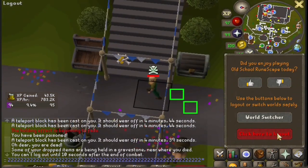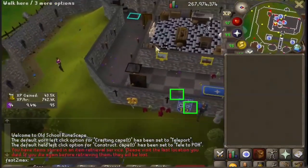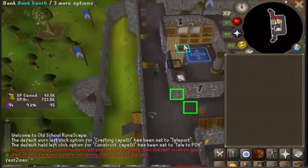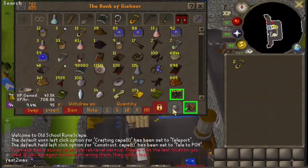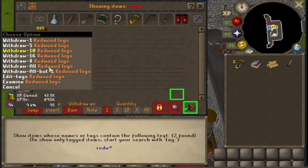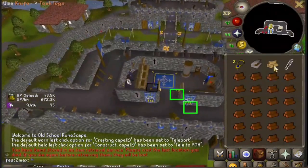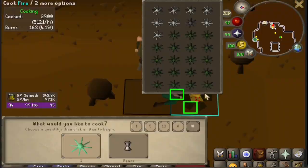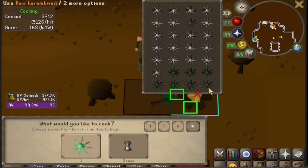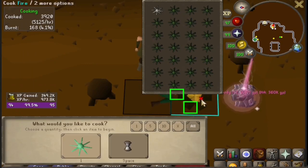And oh my god guys, I cannot believe how close I was to losing bank. I know my clicks there were a legitimate disaster, but I think it was genuine shock, panic, and confusion — because like I said, I had no idea it was possible to attack somebody at a bank in a PvP world. But thankfully, we didn't lose 700 mil. However, we did lose something worse — 2 minutes on our speedrun account. Let my mistakes be the reason that you guys never follow somebody onto a PvP world in Rogue's Den. I'm not usually the type of guy to flame PKers, but I think we can all agree that I got super freaking lucky at how bad that guy was. I think if anyone with even half a brain attacked me, I would have easily lost my Torva. So thank you to whoever that was.